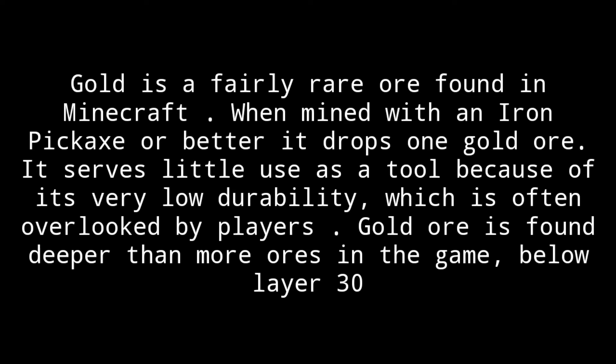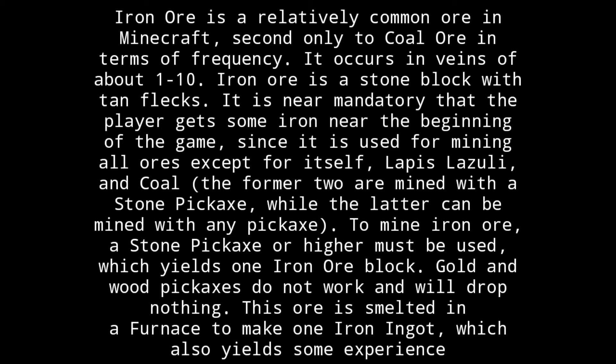Gold is a fairly rare ore found in Minecraft. When mined with an iron pickaxe or better, it drops 1 gold ore. It serves little use as a tool because of its very low durability, which is often overlooked by players. Gold ore is found deeper than most ores in the game, below layer 30.